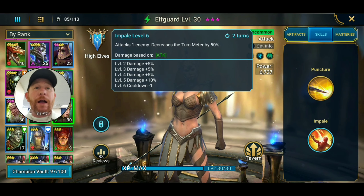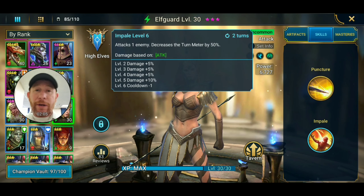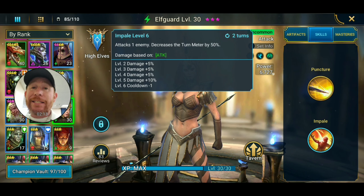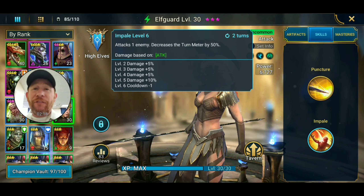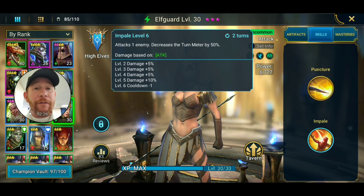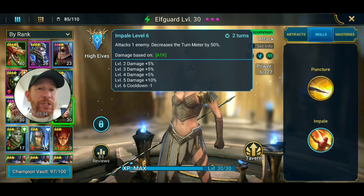Her A2, called Impale, is the skill I think could really help your account and progress you through some dungeons. It attacks one enemy and decreases the turn meter by 50%. It's not a chance to proc — it's a straight 100% as long as she beats the accuracy check against their resistance. That's half their turn meter, which is a good chunk. Fully booked, it ends up on a two-turn cooldown, so every other turn she can land Impale and decrease that turn meter again — very helpful against dungeon bosses.